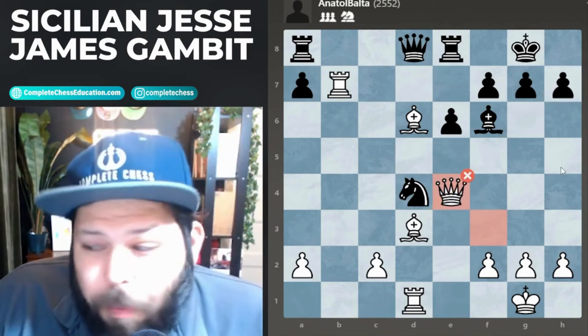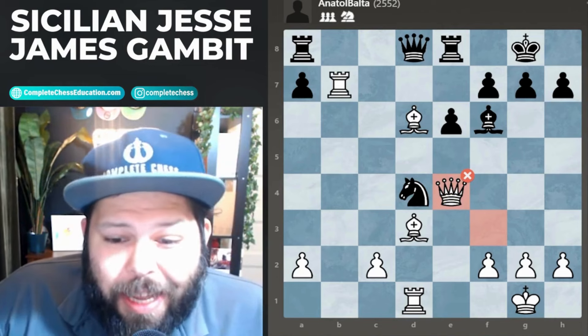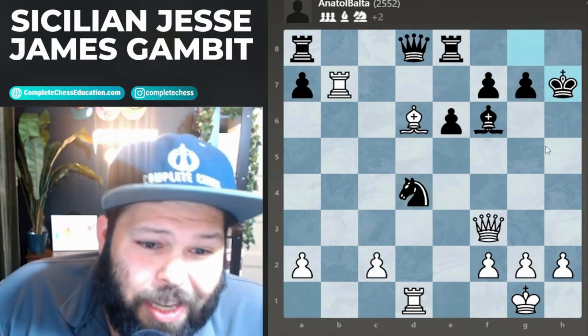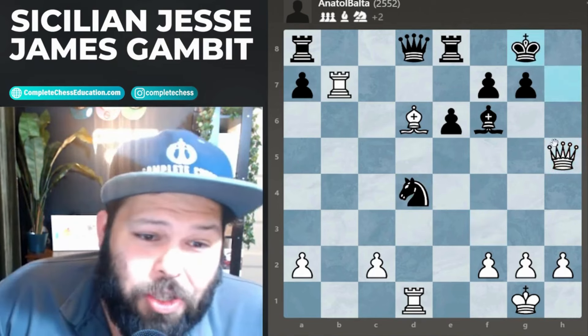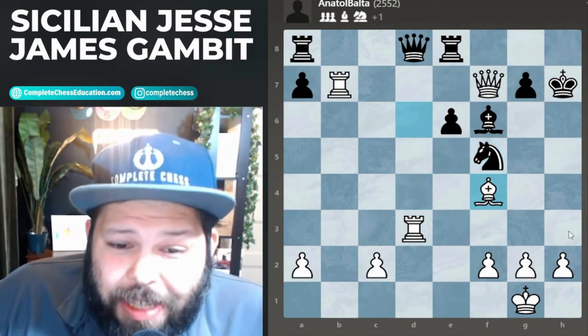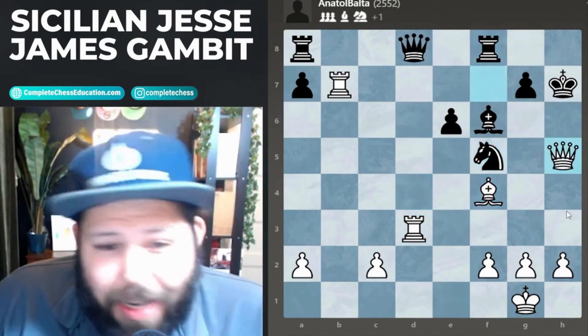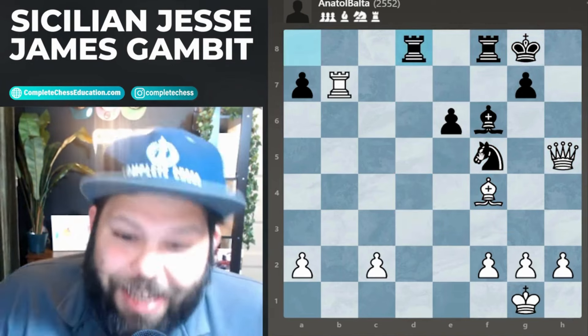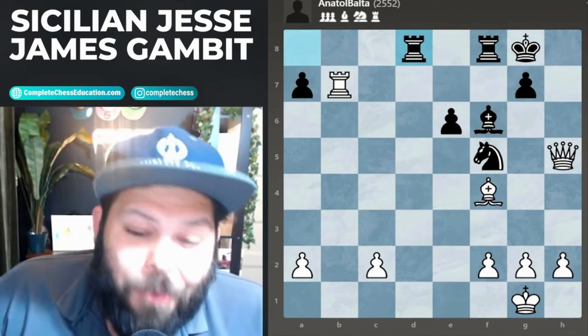I played queen to b4, which apparently was not the best. It's a decent move because it threatens queen takes h7 check, but the computer points out a very nice idea instead: bishop takes h7 check, king takes, queen h5 check, king g8, queen takes f7 check, king h7, rook to d3 — with a very strong idea of bringing the rook over. At this point white is just winning.